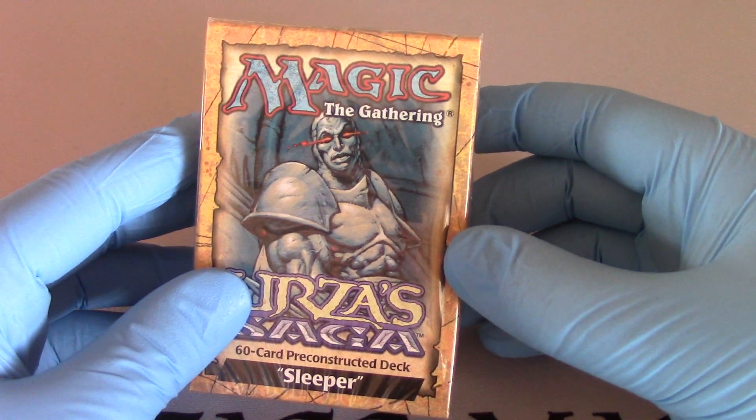Endoskeleton: you may choose not to untap Endoskeleton during your untap phase. To tap, target creature gets plus 0, plus 3 as long as Endoskeleton remains tapped. And then Dragon's Blood — okay, you get to add a counter. That's pretty good. Barim's Codex — the rare. During your upkeep, you may put a page counter on Barim's Codex. Four-tap, sacrifice Barim's Codex, draw X cards where X is the number of page counters on Barim's Codex. That's actually good.